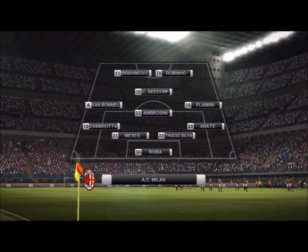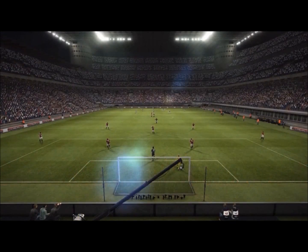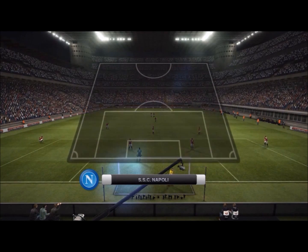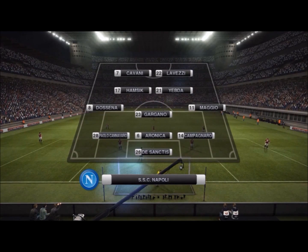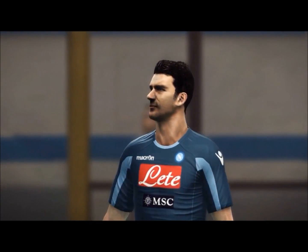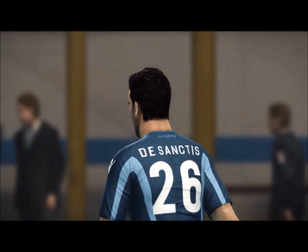The second feature I noticed was the new defending system, where you can hold R2 and X to contain and back away from the opposing player. When you let go of those two buttons, you can charge at the player. A successful tackle leads to getting the ball, and a failed one results in a foul. It's a very neat feature.